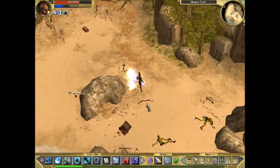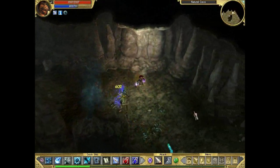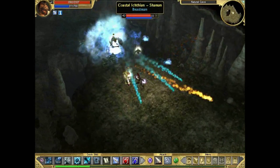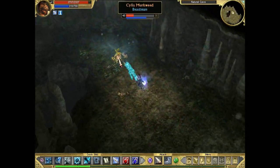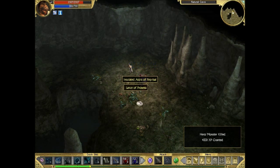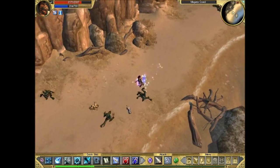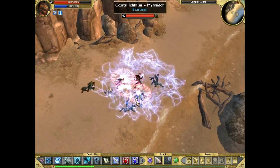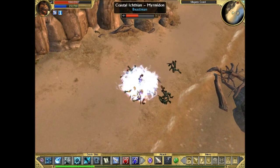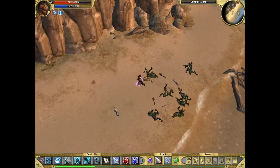There are these plague birds and regular birds flying around — they can look like enemies, but it's a nice touch to have birds flying around the levels. I want to show this bit because we encounter a monster hero called Sally Smirkweed; he always appears in this cave on the Megara Coast. In normal difficulty he was a lot tougher — you're still quite under-leveled and he dishes out huge amounts of damage. On Epic, as you can see, he was much easier.